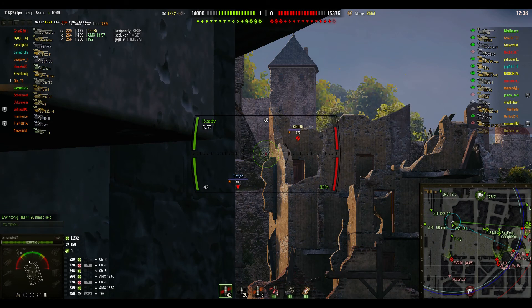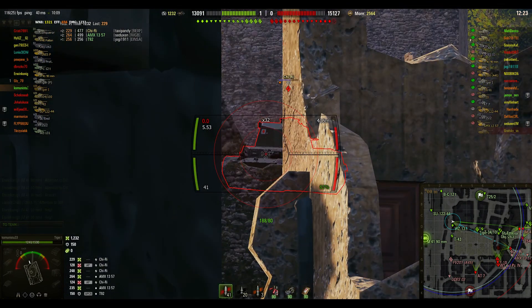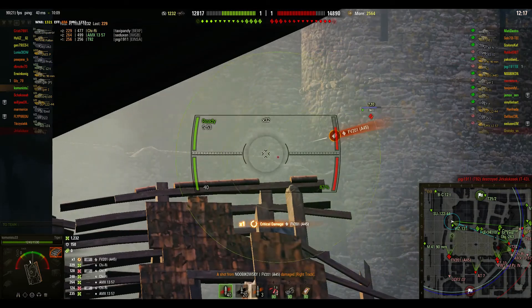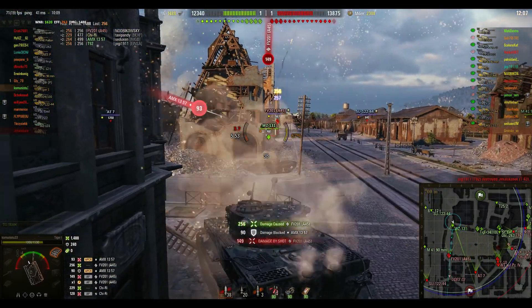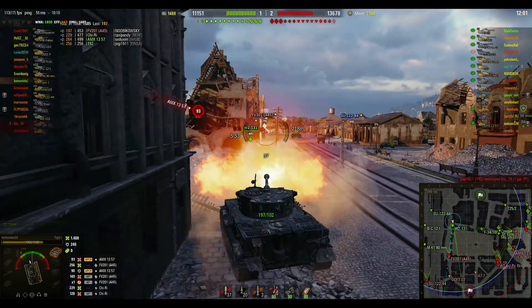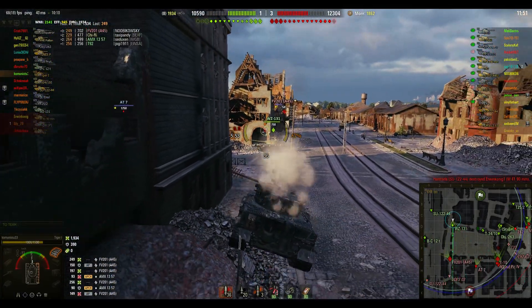The Chi Ri has decided he doesn't want to play that game — probably because it's on a reload, since it has a three-shell magazine. He took a pot shot just before it was necessary. There's a T20 player that blocked a shot off his side armor. Now he's taking hits from that British heavy tank down there. Look at the snap ability of this gun — swings around, bang, lower plate. He is angled beautifully against that British heavy tank, blocking shells left, right, and center.